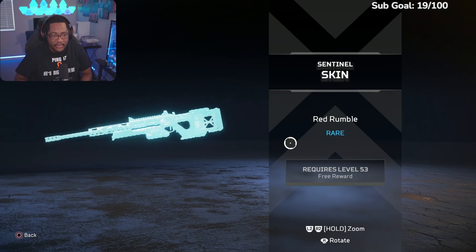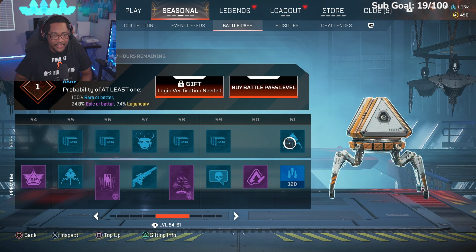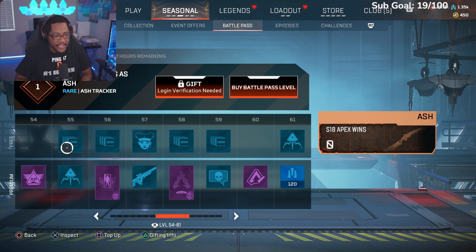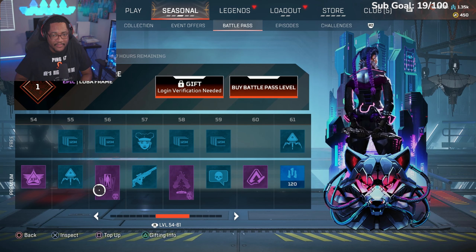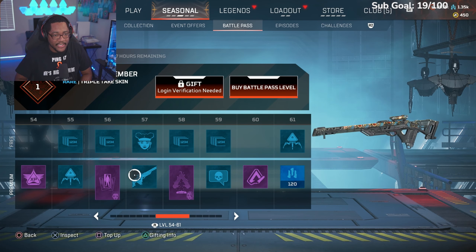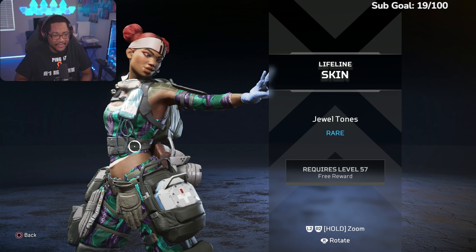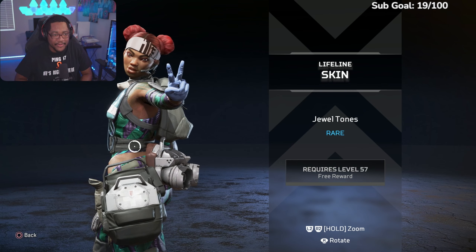Sentinel red rumble — I'm like whatever about these rare camos. More XP, another pack, Season 18 Ash wins, Season 18 Ash kills, epic Loba frame showing off the thickness, Triple Take skin, Lifeline at 57 — showing a little midriff, peace out to the haters.